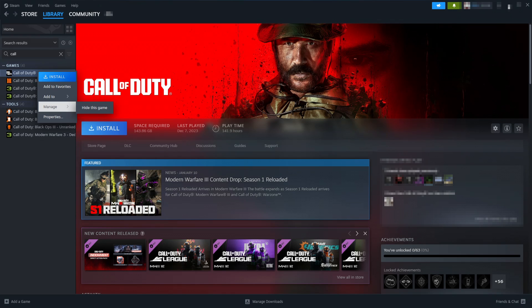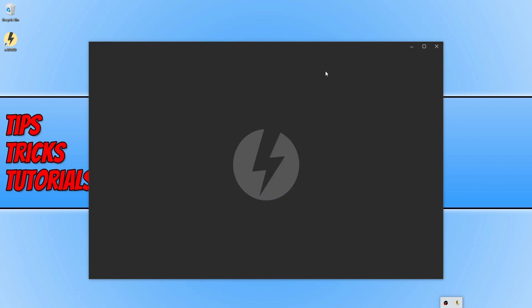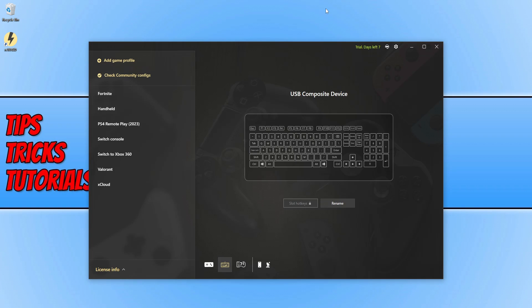So one setting currently that is causing issues with the game crashing on their computer at the moment — it's not really actually a setting but it's called Re-WASD. What this program does is allows you to basically configure an Xbox controller and remap keys and things like that. At the moment this is conflicting with Warzone and it's currently causing it to crash. So if you're using this program or any other similar program like this, I suggest that you close the programs down and then try launching Warzone again.